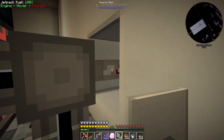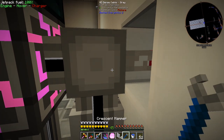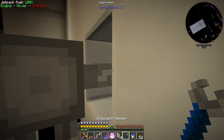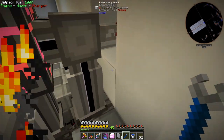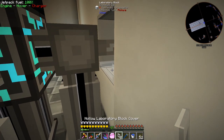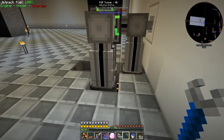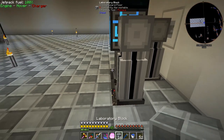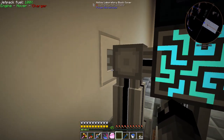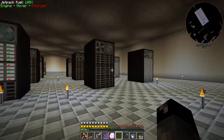I tried putting a cable facade on here to close in this hole but it just won't go the way I want it to. I tried many different positions and it just won't cooperate, so I went ahead and used laboratory block hollow covers with a hole in them instead. This definitely isn't 100% finalized — we'll be adding on and changing it over time.